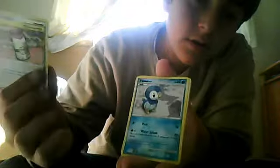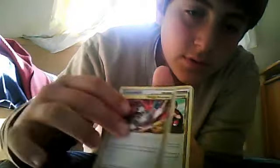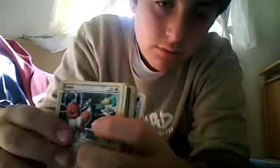Gliscor, Moomoo Milk - this is a really good card. Piplup - this is really cute, just look at him. Glicube, and I'm gonna do Pikachu. Here's Pikachu, and here's Pikachu again. Here's Alec, Ellie, Kid, Munchlax, Energy, and Energy. Almost done - only this much to go.